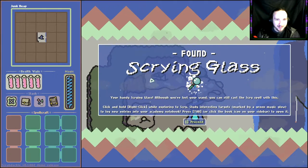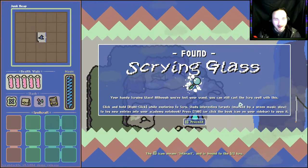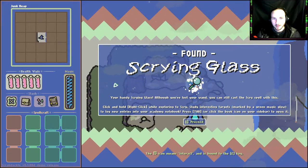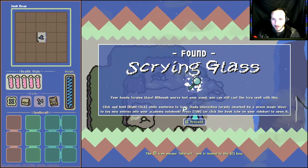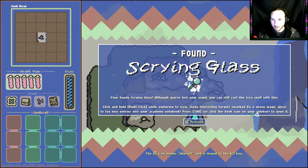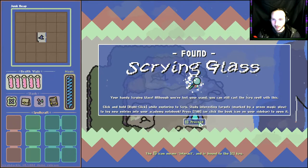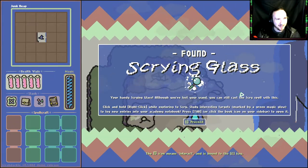Found scrying glass — your handy scrying glass. Although you've lost your wand, you can still cast the scry spell with this. Click and hold right click while exploring to scry. Study interesting targets marked by a green magic glow to log new entries into your academy notebook. We're gonna be taking notes on all the wildlife.